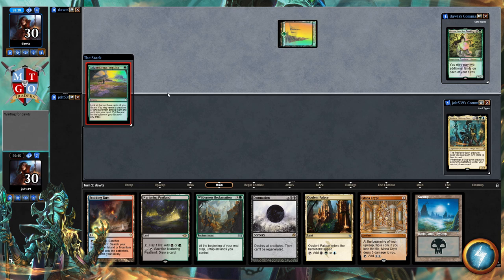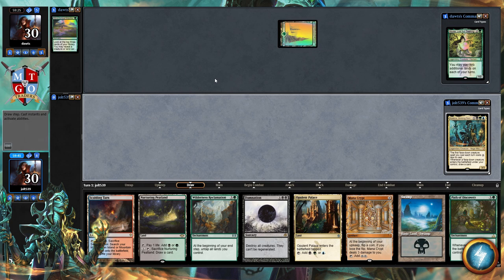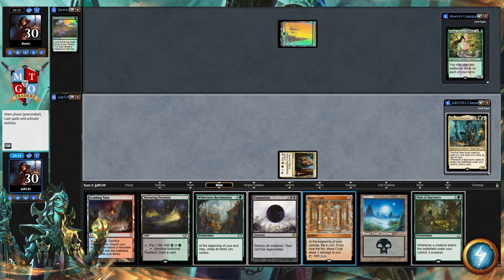You're in for a treat when you're playing against an all-foil Azusa. We'll see what's in store — hopefully we can squeeze a win out. Running the Path of Discovery, and I think what we'll do is just lead off with Opulent Palace. Yeah, that's fine, since we don't really have to worry about hand disruption. Next turn we go for Mana Crypt and then Wilderness Reclamation or Path of Discovery and we'll be in a good spot.